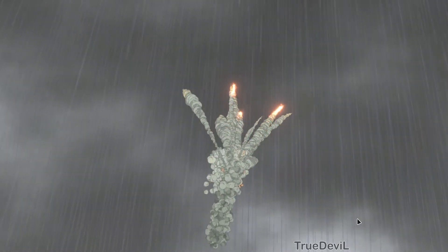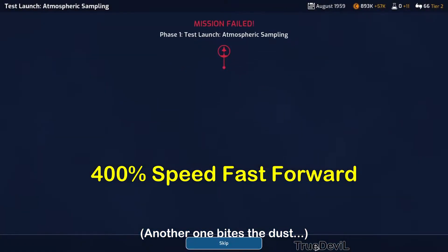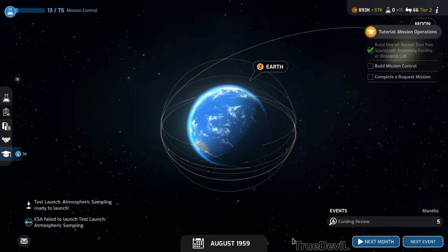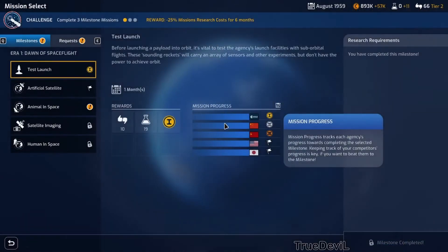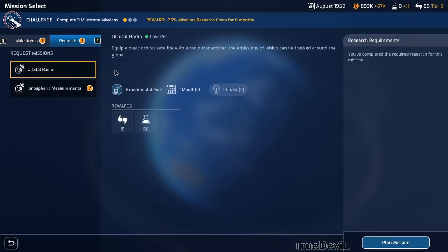We definitely need to work on our rocket reliability - I don't know why it keeps blowing up. It's just silly. We need to put an animal in space - we're never going to put an animal in space if we can't even keep a rocket in the air.